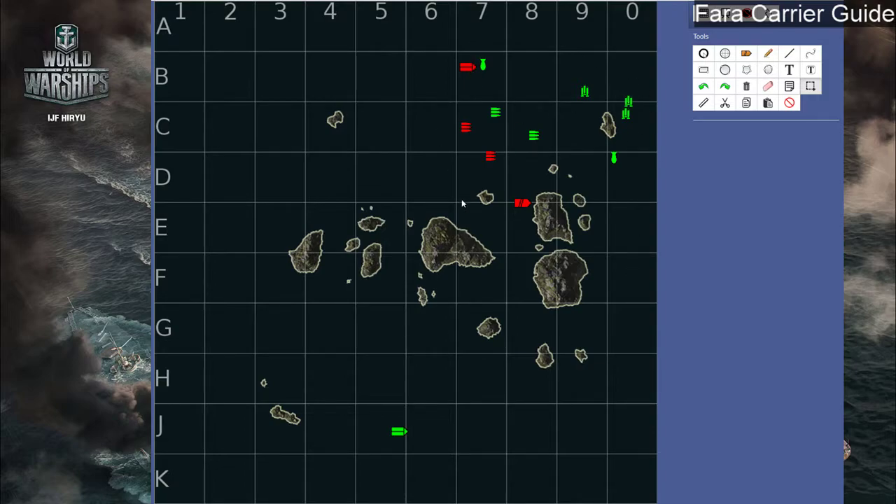Even if the enemy Taiho presses P to turn his anti-air off and back on again — a trick to restart the defensive fire cooldown as quickly as possible — we'll still arrive before the cooldown ends. So if we send all our bombers to the enemy Taiho without his defensive fire active, we can kill him quite convincingly. We use fires to protect against enemy fighters, then use torpedo bombers with a dive bomber to cause fire and flooding, force the damage control party, follow up with more fires and flooding, essentially killing him just like a tier 7 carrier.